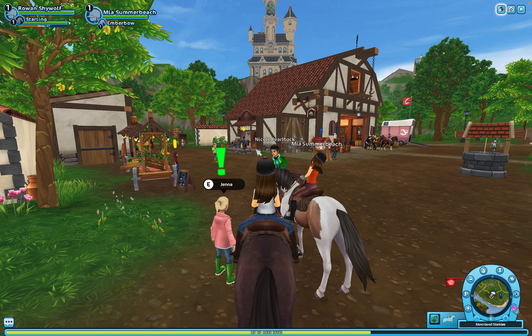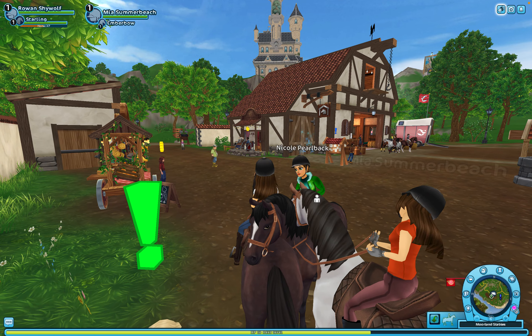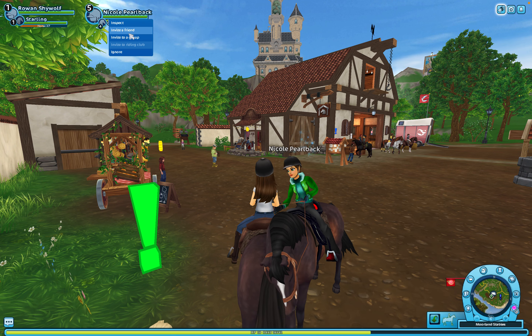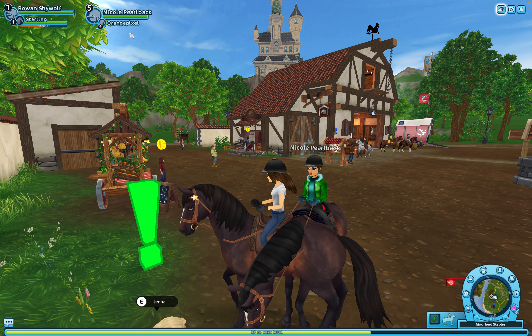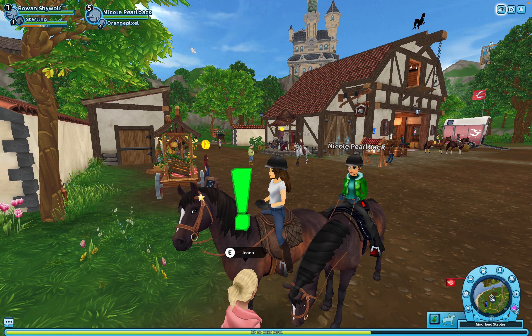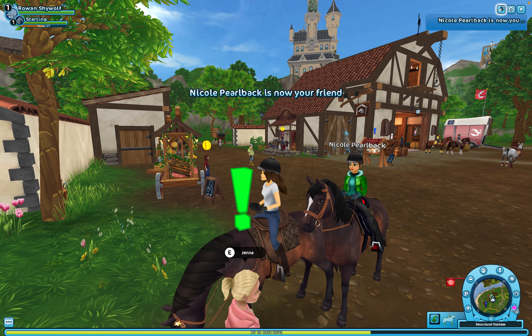I want to be friends with people who are on the same level as me. We've got matching horses! I try to say hi to Jenna with the E key but it doesn't work.